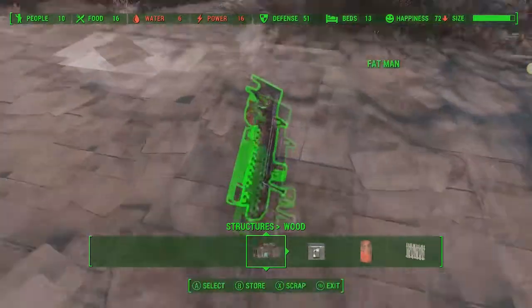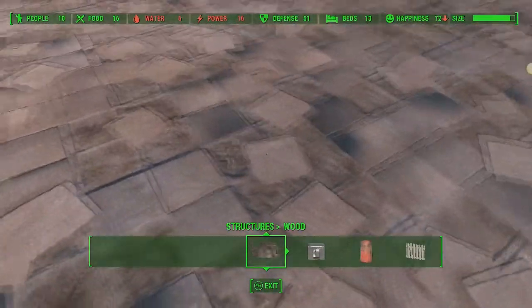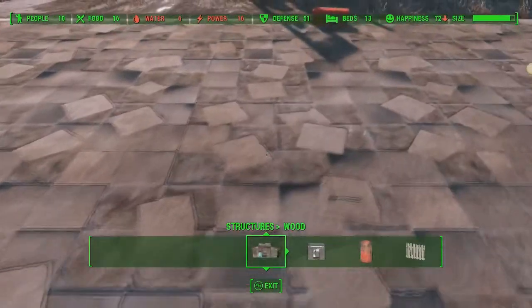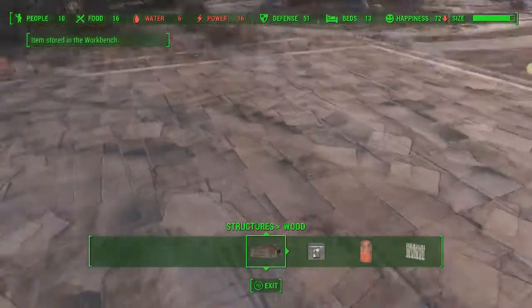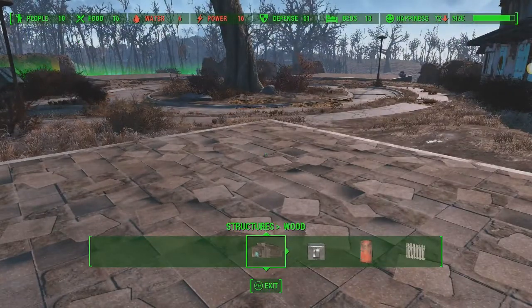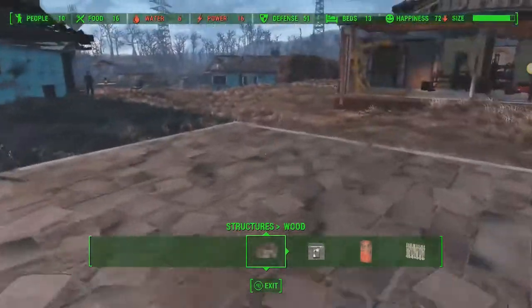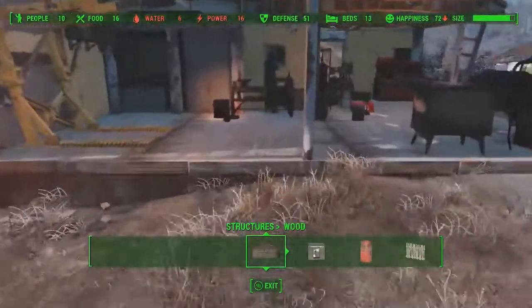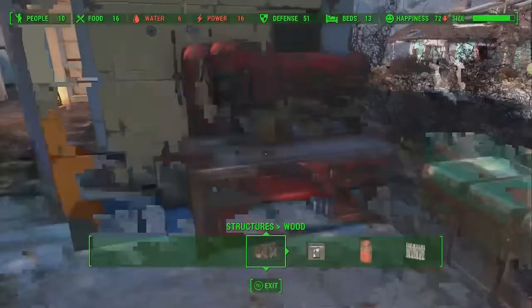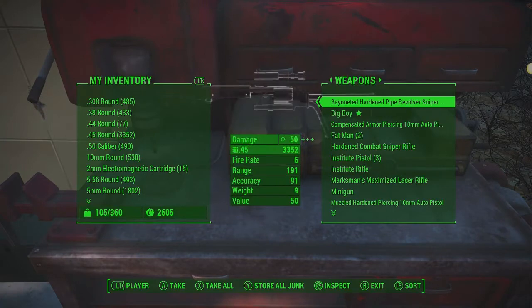There it goes — it's back in the green already. You don't want to drop a huge number of weapons at once because the game gets a bit crazy. If you're carrying 50 weapons, maybe drop 25, then drop another 25. Now I'm back in the green, I can build again, and you can go back and rinse and repeat — come over here and take everything out of the workbench.